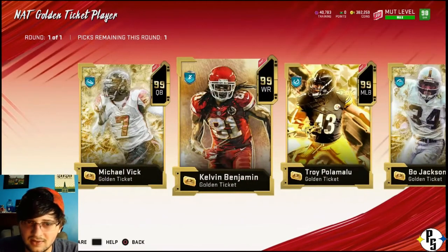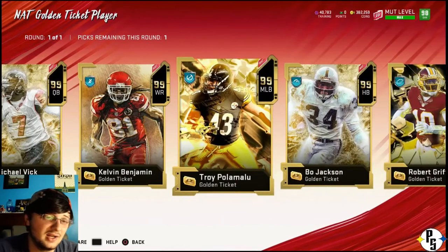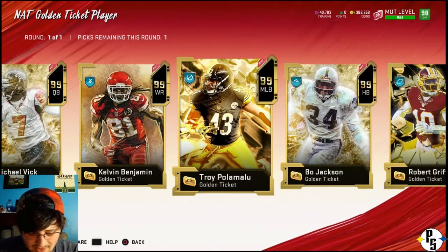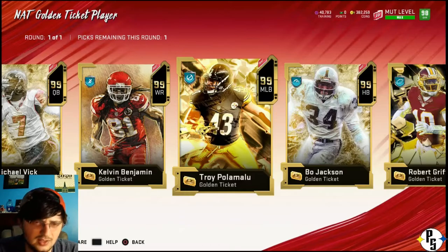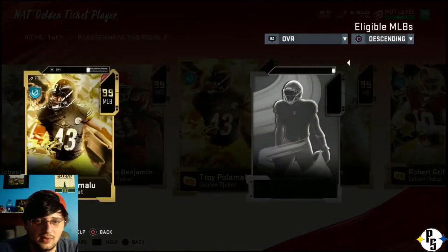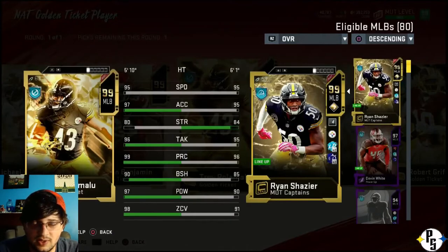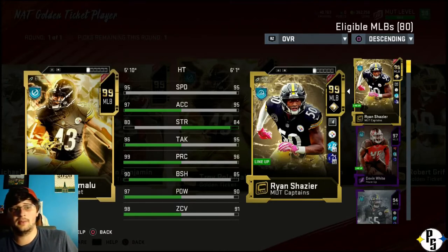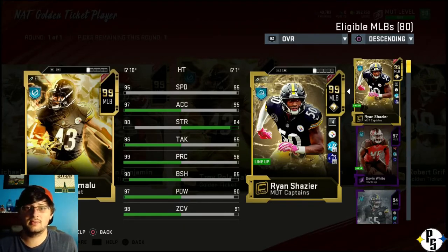Between a 99 - I think Mike Kelvin's a 99, either a 99 or a 98 - and another 98, receiver isn't a huge need. But even then, would I really take Kelvin? I got a 99 Shazir and a 97 Devin White.